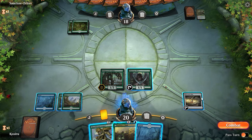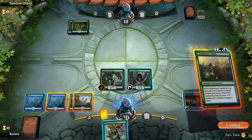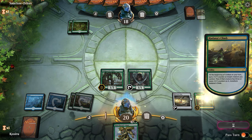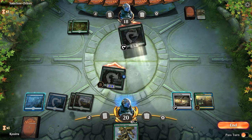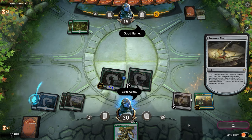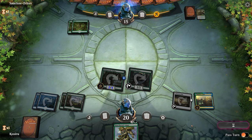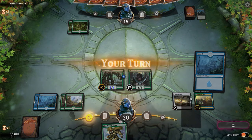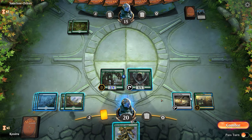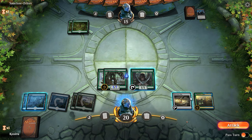This is probably mana screwed Golgari. Let's just drop Hadana's and put a 1/1 counter on our Wild Growth Walker, swing out. Opponent drops Martyr so they're definitely Golgari of some sort. Let's Blanchwood Armor Wild Growth Walker, go to combat, pump it up, and swing out.